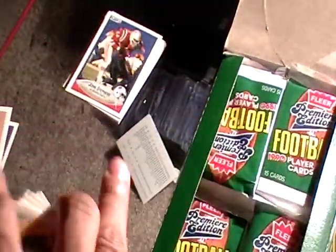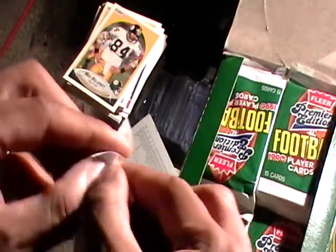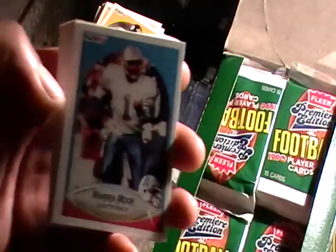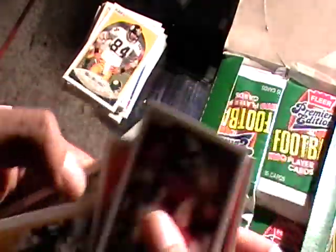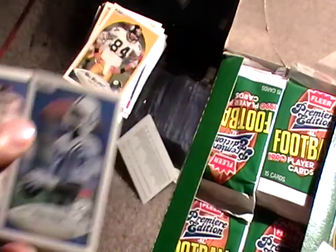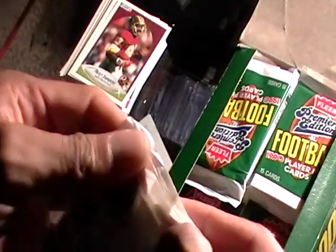I just did a review on the Harley Davidson Monopoly, so if you haven't watched that video go check it out — I wore myself out doing that one. Warren Moon! I like Warren Moon, so I'm gonna keep him. These cards are upside down and all around — I didn't expect Fleer to be like that.